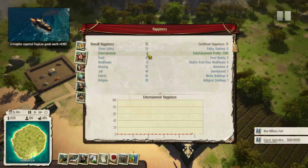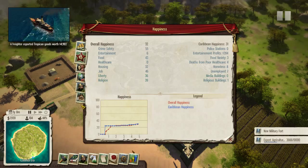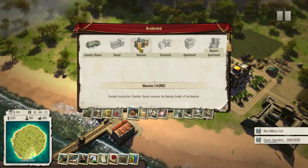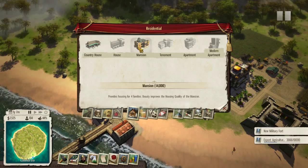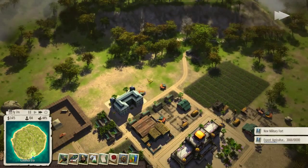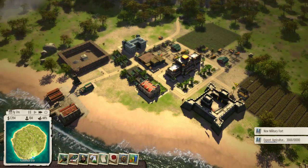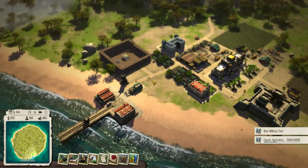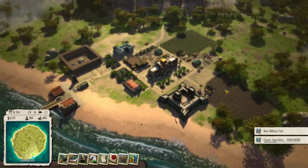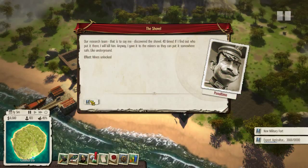Approval is pretty low but it's going up. Everything else is doing alright actually. Liberty could be higher, housing could be higher. We don't have a suggested building right now. We could make mansions — provides housing for four families, beauty improves the housing quality. But we really just need regular houses that people can live in, because we have presently homeless people living in shacks scattered throughout our town. To raise happiness I'm actually just going to increase the budgets of basically every building we've got going on here, especially ones that have a lot of people working in them.